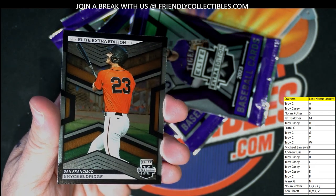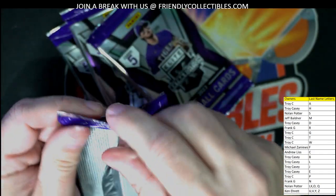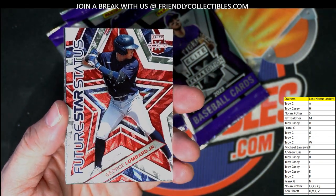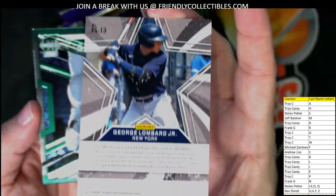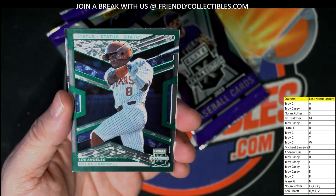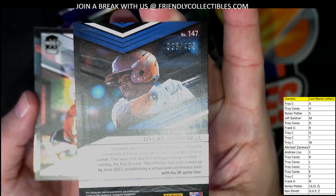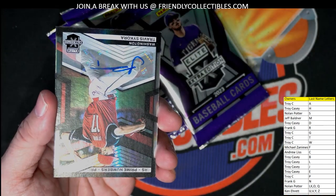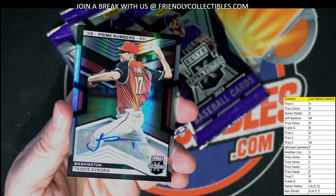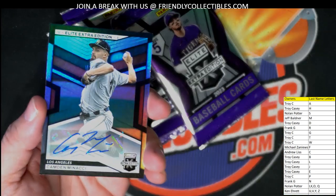Got another autograph right here — Jack Branigan Hidden Gems. That's also going out to Troy C. So Troy's having a good one so far in this break. And then we've got Bryce Eldridge, also going out to Troy C. Then we got George Lombard Jr., going out again to Troy. And a Dylan Campbell, Los Angeles — going out to Andrew L., numbered 338 of 499.